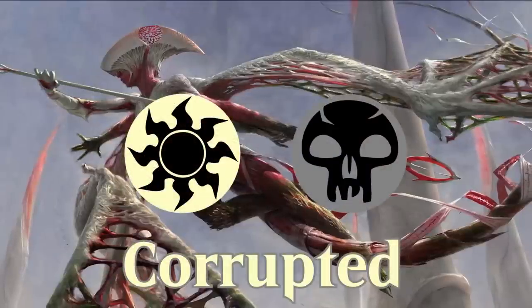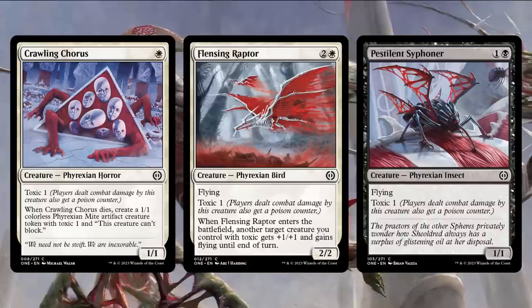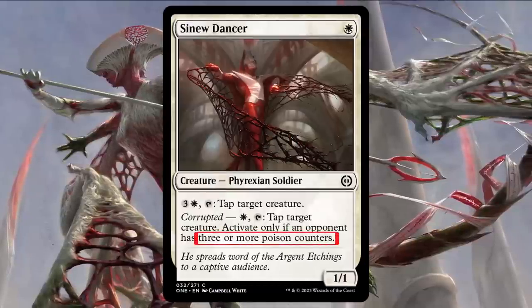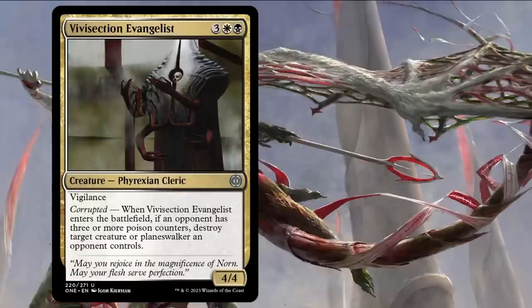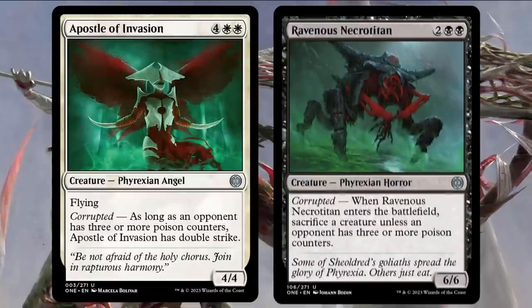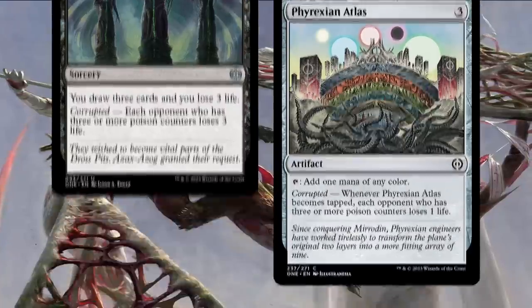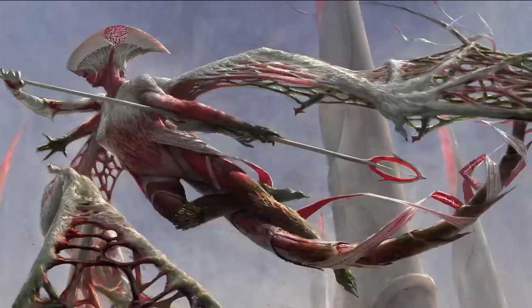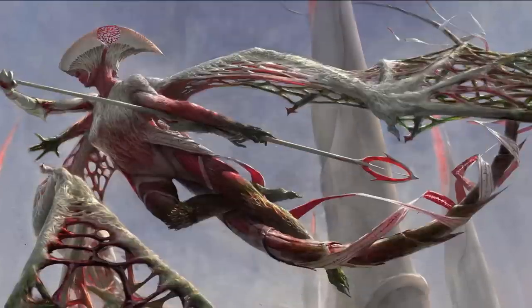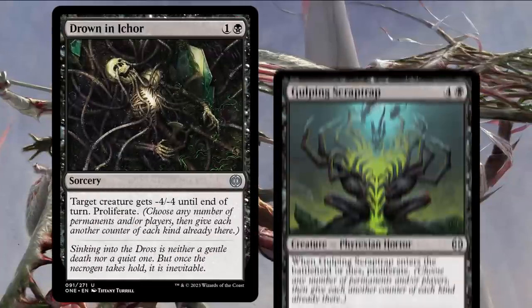White-Black plays in a very similar space to White-Green, focusing heavily on toxic creatures like Crawling Chorus, Flensing Raptor, or Pestilent Siphoner to poison the opponent. However, instead of killing with poison, it's more focused on corrupting the opponent with just three poison counters, which powers up all of its spells to kill the old-fashioned way. Vivisection Evangelist functions as a murder on a solid body, Chittering Skitterling provides card advantage, Apostle of Invasion and Ravenous Necrotitan are massive creatures to finish the opponent off, and Feed the Infection and Phyrexian Atlas drain the opponent's life total. For this strategy, you'll want to focus on cards that accrue value over time: Infested Fleshcutter, Phyrexian Arena, Infectious Inquiry, and Rhea Ivor are great options. Because you aren't trying to kill with poison, proliferate cards go down in value — you still want to play Drown in Ichor, but you can probably pass on cards like Gulping Scraptrap.